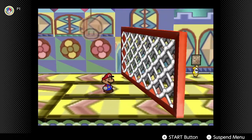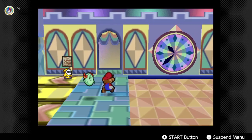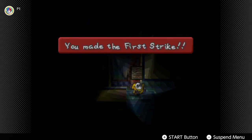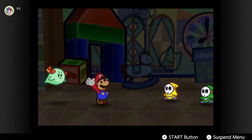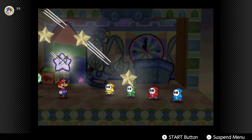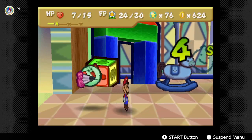We need to head this way. That Shy Guy has something weird on him. We can use Bow to get through this grate. Come here, you! He is unaffected by the conveyor belts. Oh, there's a lot of them here. Well, you know what we can do — Star Storm it up! Boom! Four Shy Guys taken out, and four more star points. We're getting kind of close to a level.